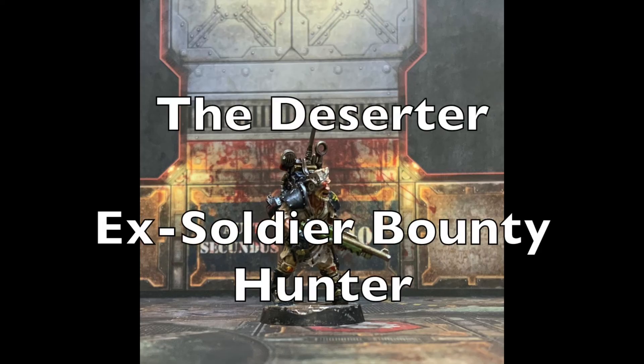Hey there nation and welcome to another episode of the Underhive's Most Wanted. This series is dedicated to the analysis of the Dramatis Personae fighters in Games Workshop's Necromunda. We will discuss the character's rules, equipment, their strengths and weaknesses, their positive and negative impact on gameplay, and provide other critical information to help you dominate in your next campaign. Today's focus will be on the Deserter, the ex-soldier bounty hunter and Dramatis Personae that you can recruit in your gangs.